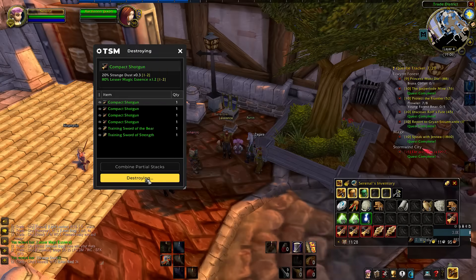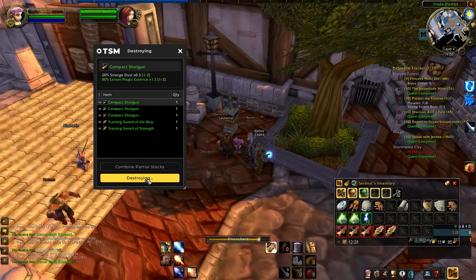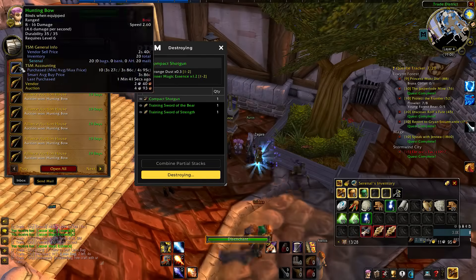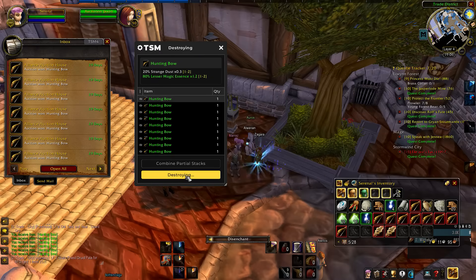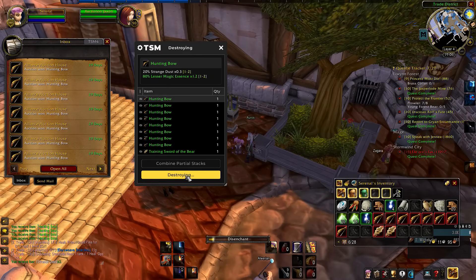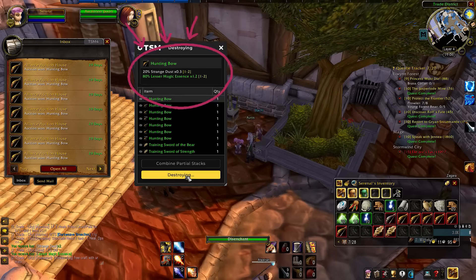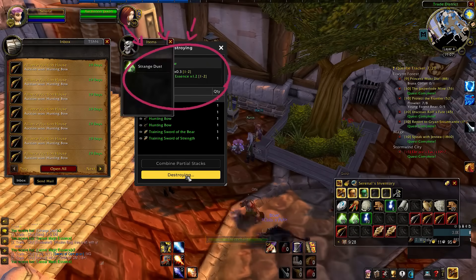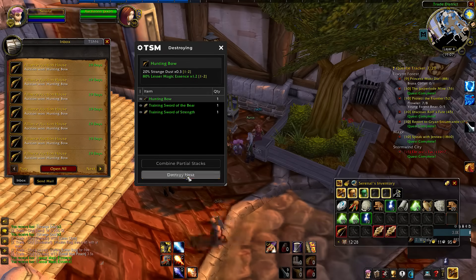You should have more than enough skill points to train up lesser magic wands. This is the first part of the shuffle. When you craft your lesser magic wand, each lesser magic essence is worth just under 5 silver to you. Every weapon you disenchant has a 20% chance of strange dust and an 80% chance of a lesser magical essence. There's also a chance they could proc 2 rather than 1. So every time you disenchant and get strange dust, that's basically a free silver loss, but every time you get 2 lesser magic essences instead of 1, that's a 5 silver gain.